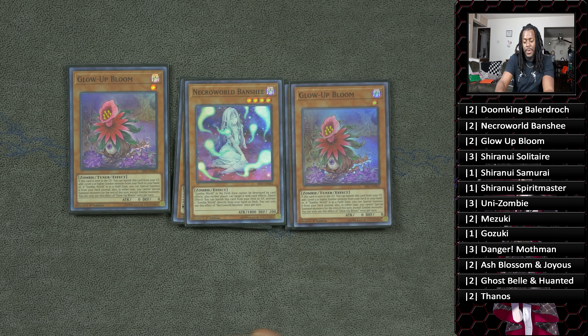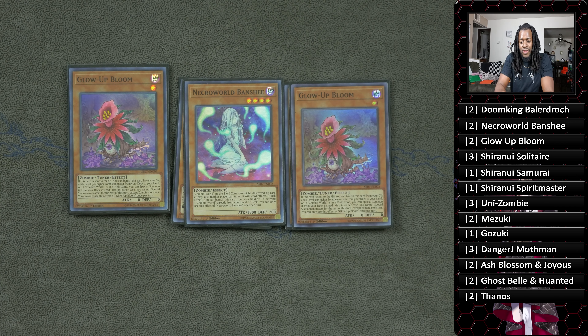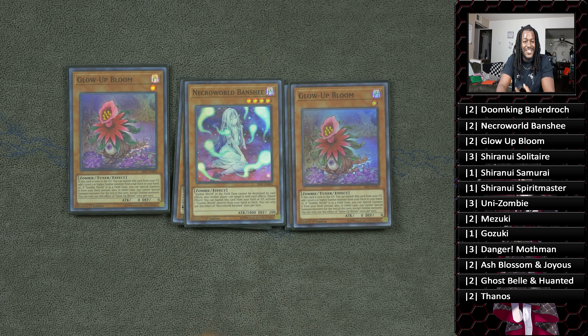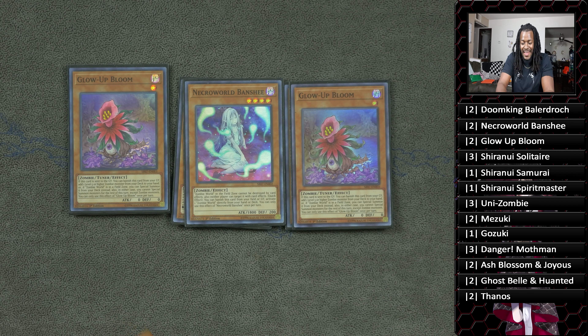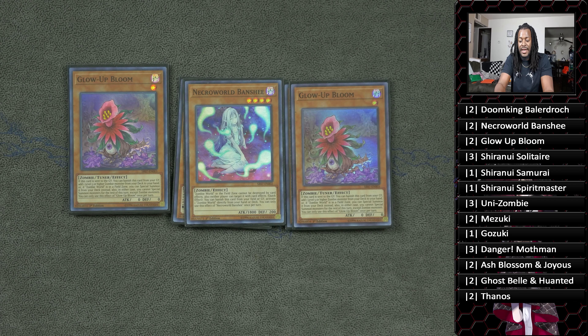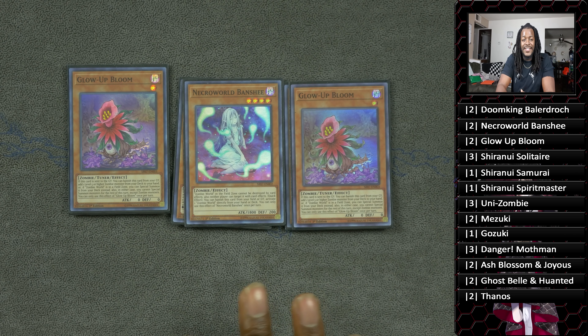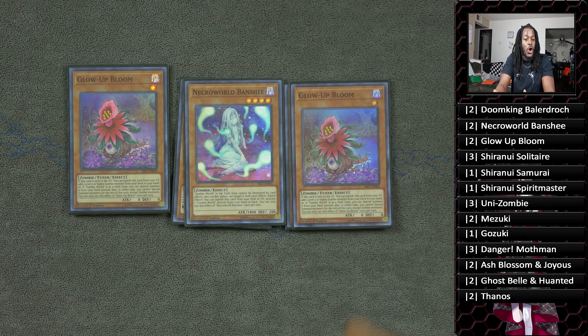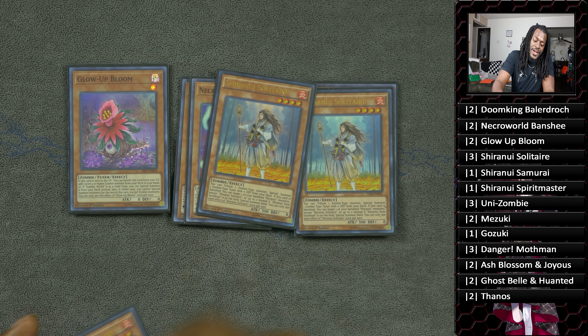Talking about Banshee and Glow-Up Bloom — one would think that three copies of each would be a great idea, and on paper it's smart, until you realize that while these cards are very powerful, you don't want to have them in your hand just sitting there doing nothing. The two-two ratio felt best, mainly because we have so many ways to get them into the graveyard and other ways to manipulate and keep our cards present.